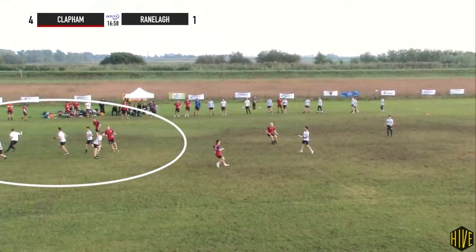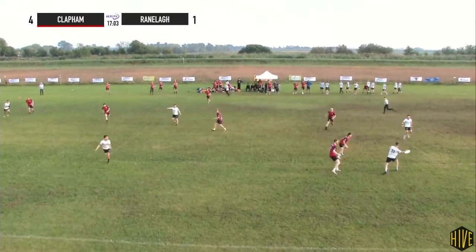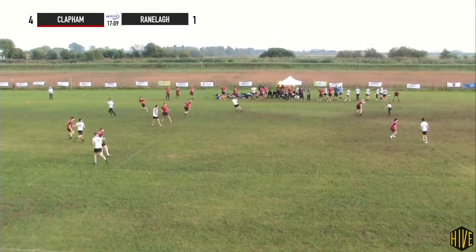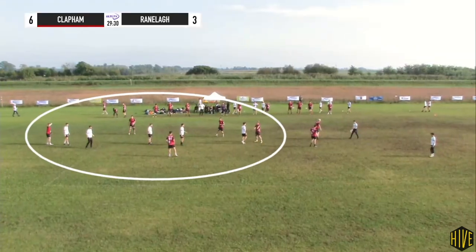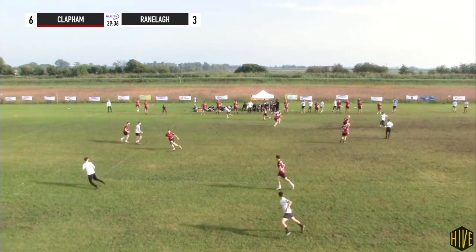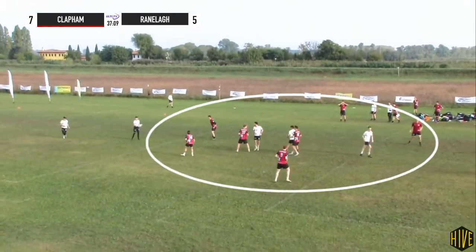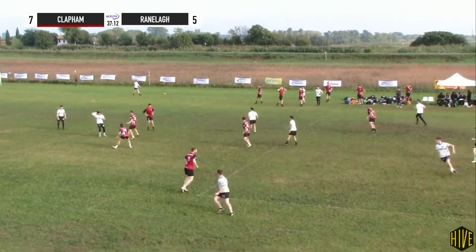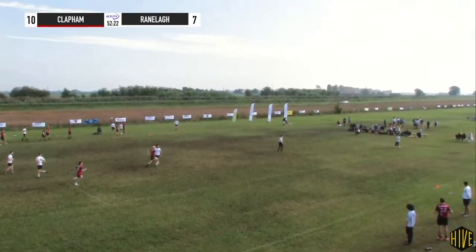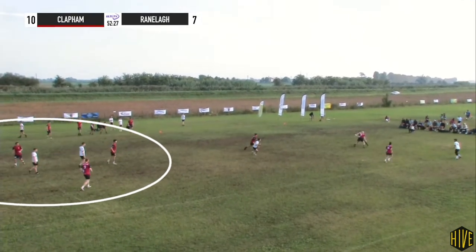Usually Clapham's team defense to surround the stack and share marks would completely stifle Ranola's vertical stack pull play. Multiple times they forced the disc to go backwards, which is a really good result off the pull. They would come down with rolls rather than marks and pick up players as they began to move — this worked really well due to the clustered nature of vertical stack. Here again there's just nothing downfield. Ranola have to work their way into the defense and then start backing off as Clapham pick up players. And again here as Clapham come down, watching the disc, covering the spaces, surrounding that stack.